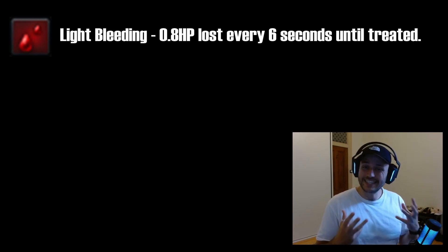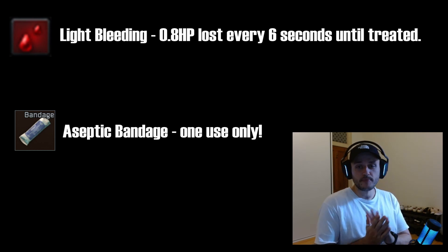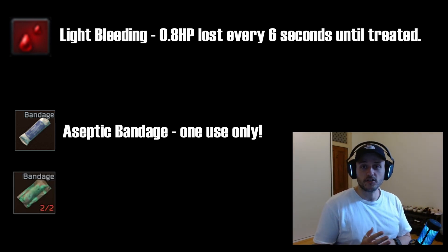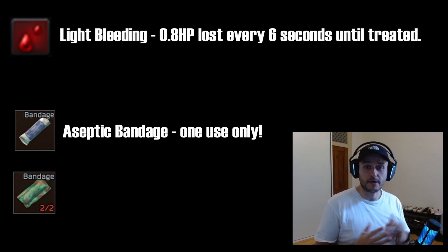The two basic items to cure light bleeds early on are the bandage: the aseptic bandage is number one and the army bandage is number two. They're both essentially the same with a two-second use time — the only difference is the army bandage has two charges, while the aseptic bandage has one.